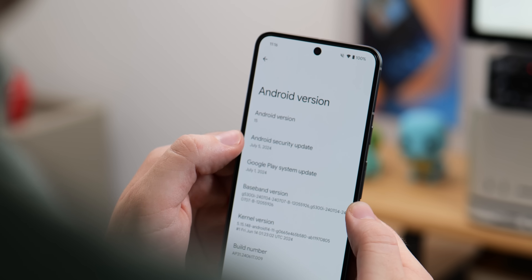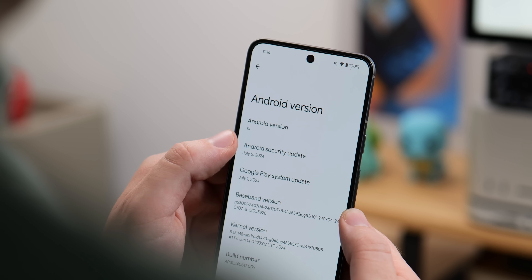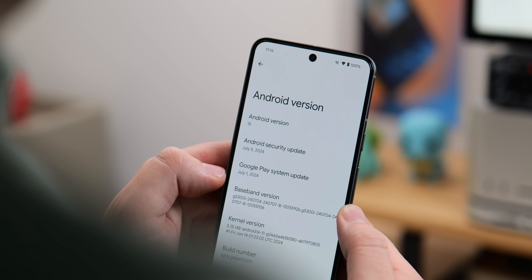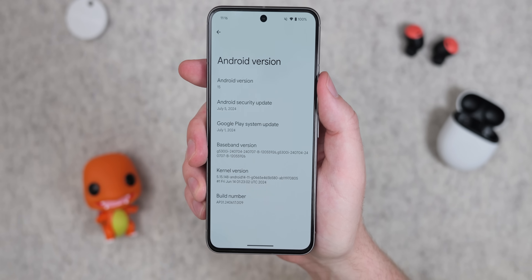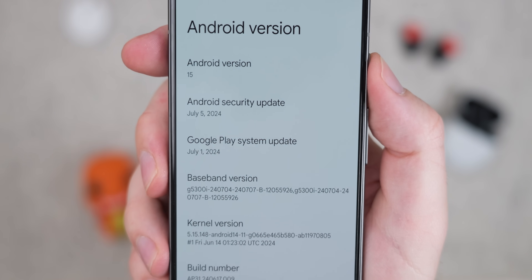The first change to highlight is the July 2024 security patch. If you have been running the Android 15 Beta on your devices, especially your default device, everything is now safe and secure with the latest patches and Play System update, also dated July 2024.